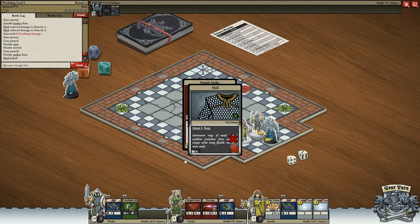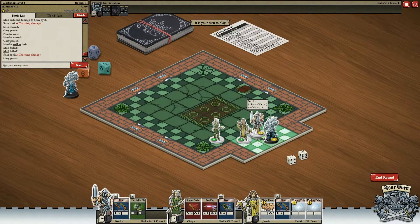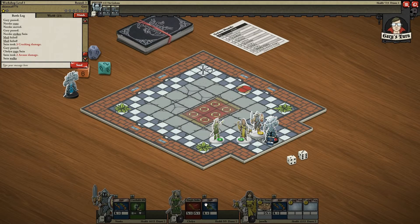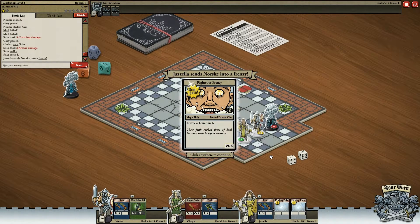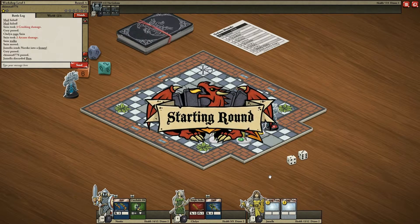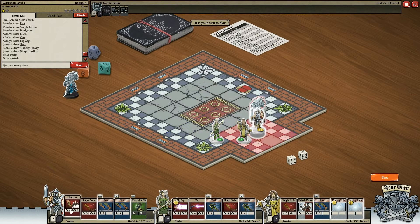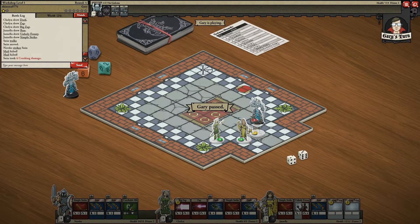He passed. Simple Strike. Whenever you hit them they orient towards you. And I hope that means next round they'll get it. I had a feeling I was going to raise that card. Okay, so let's go ahead and block him. He has two health left.